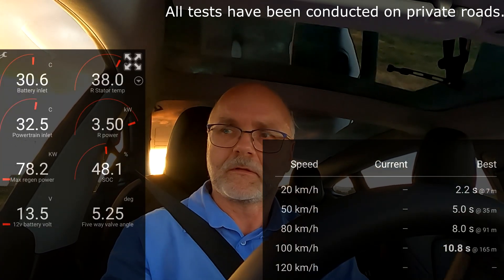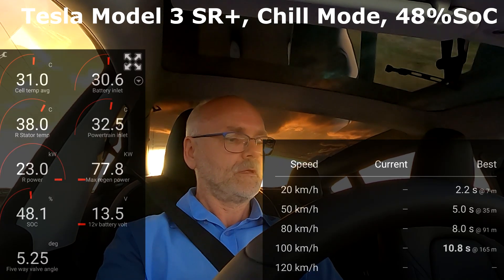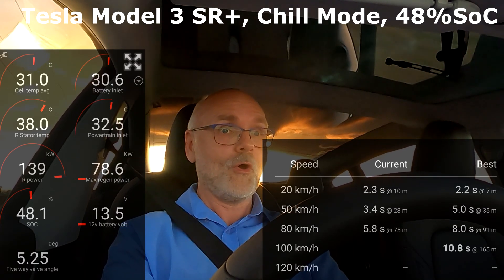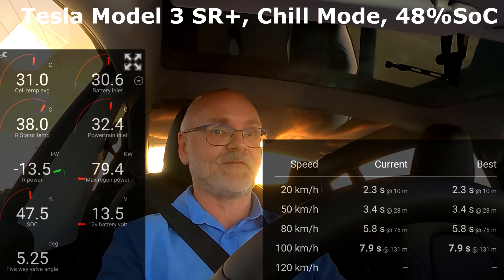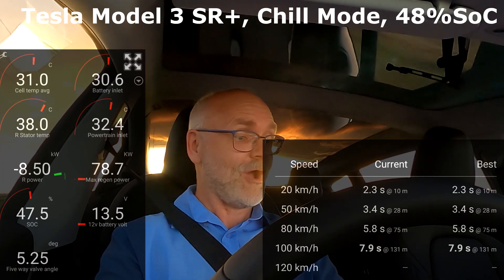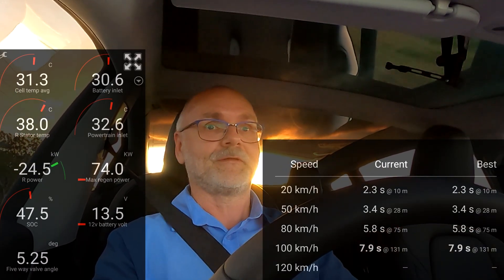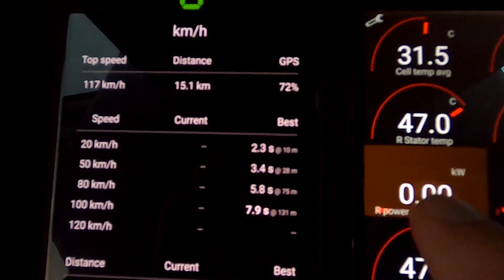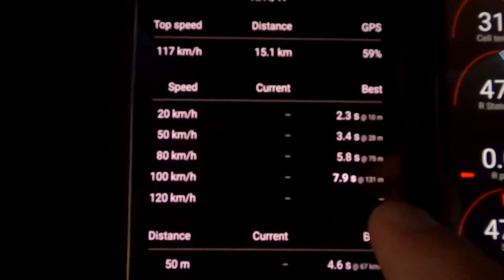Okay, back on the road. And stop. This is in chill mode. And this is full throttle. It has a valid reading: 7.9 seconds for 0 to 100. That is incredibly fast. Let's go back and do the same from the same location again in standard mode. The maximum rear power was 143.5 kilowatts. And here are the results again — 0 to 100 in 7.9 seconds, which is quite fast. Faster than so many other cars. And this was in chill mode.